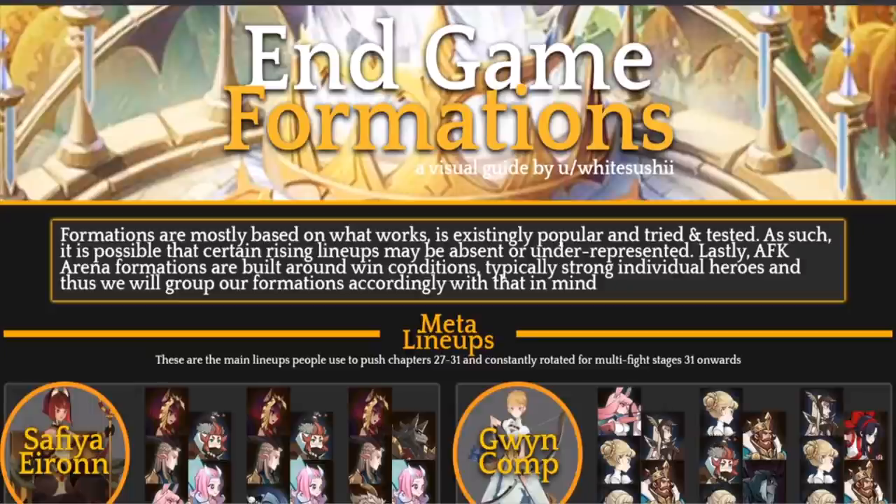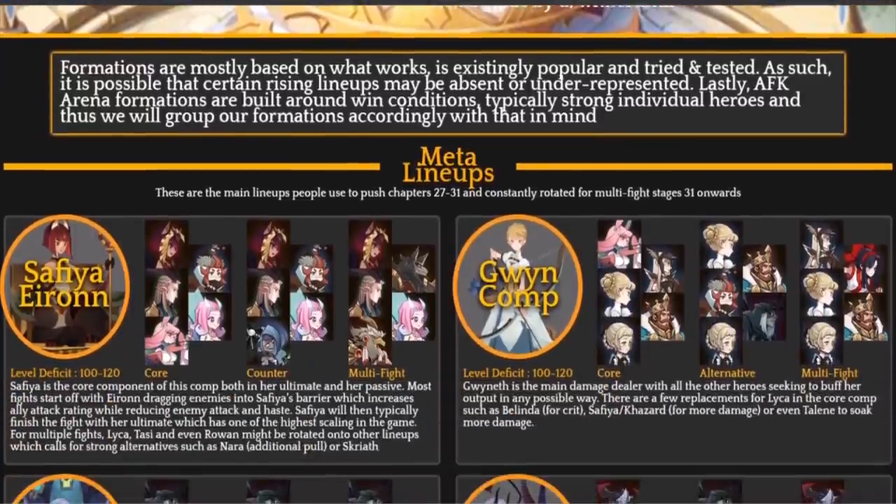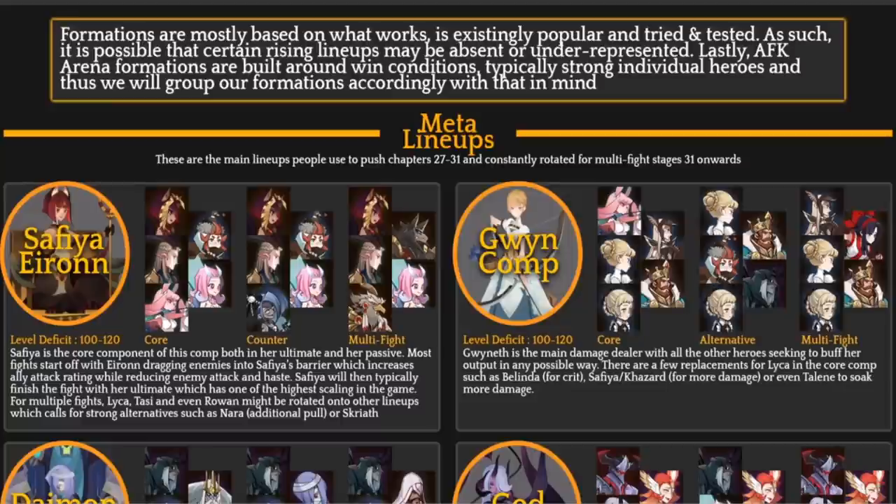Formations are mostly based on what works — existing, popular, tried and tested. When you look at the actual team comps that beat certain stages, a majority of what you'll see here are the most common team comps that work well in AFK Arena. These are the meta lineups, the main lineups to push chapters 27 through 31. Once you hit chapter 31-4, you'll have to start using multiple teams, so building two of these teams from the start is ideal.